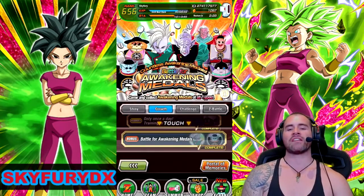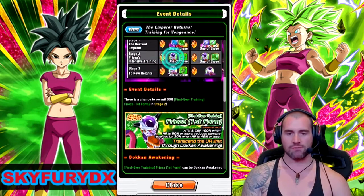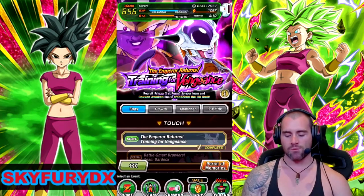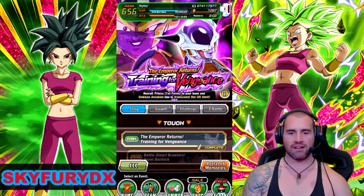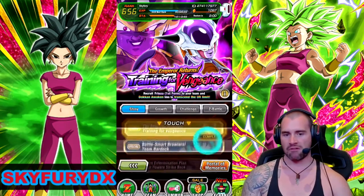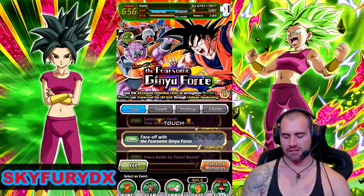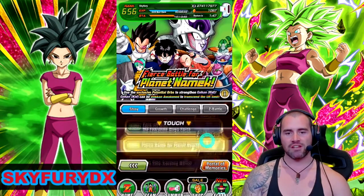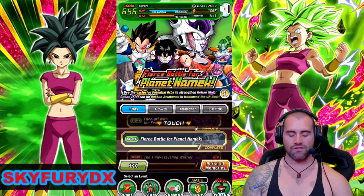There are a couple of events around that have some notable units you can pick up. Obviously, like this one — you go and get that free-to-play Freeza and Sorbet. Like this one here, it Dokkan Awakens. I'm actually expecting this unit to EZA at some point as well, so I've got myself a dupe of him already at SA5, just in case, ready to go. We've got all three of these events — this one, this one, and this one. We'll start at the Fierce Battle for Planet Namek.